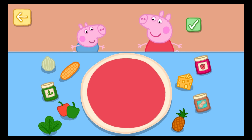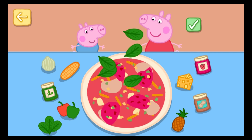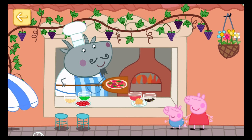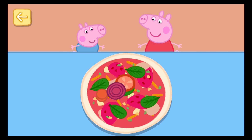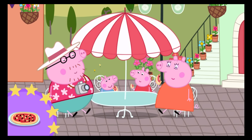Choose some toppings to put on your pizza: cheese, pineapple, peanut, jam, sweet corn, spinach. Drag the toppings onto your pizza to make it even more delicious. Carrot, tomatoes, beetroot. Now slice your pizza. You've won a sticker. Everyone loves your pizza.